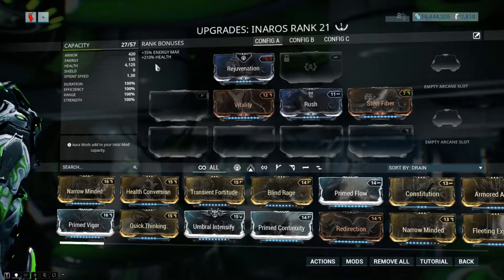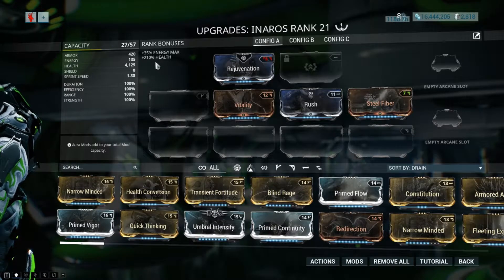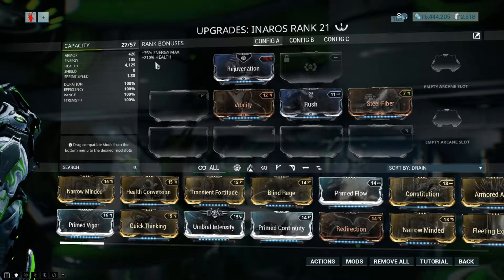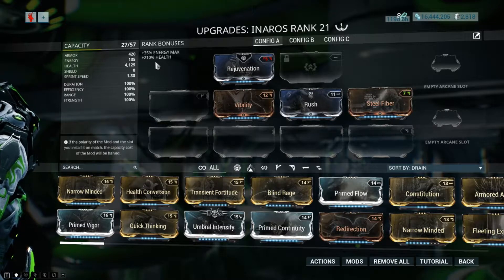Since you will be carrying all 4 Dragon keys at once, you will need to try to counteract all their debuffs as best you can. The Decaying key reduces shields by 75%, but with Inaros, all he has is health and no shields, so that's negated completely right out of the gate.